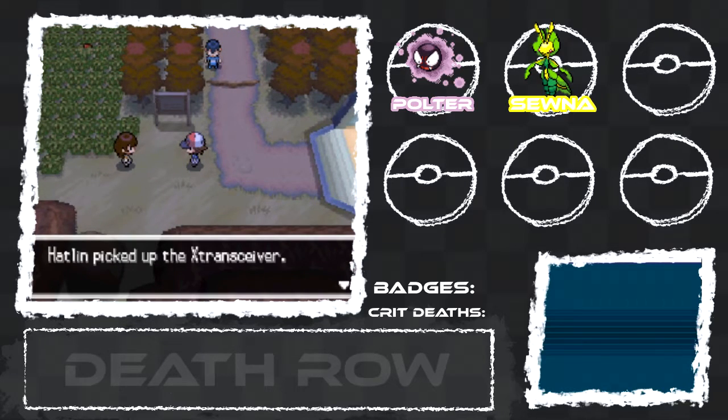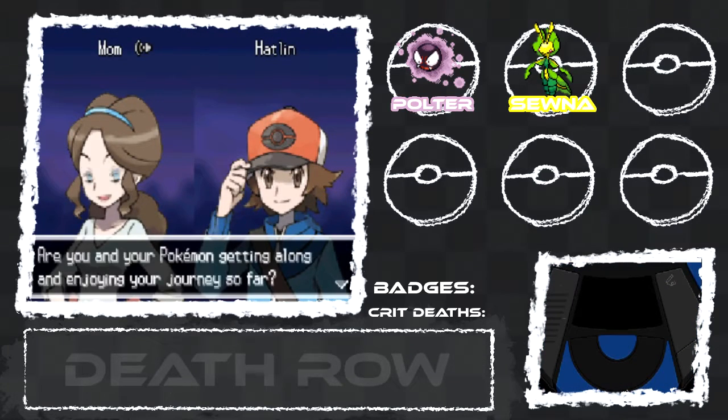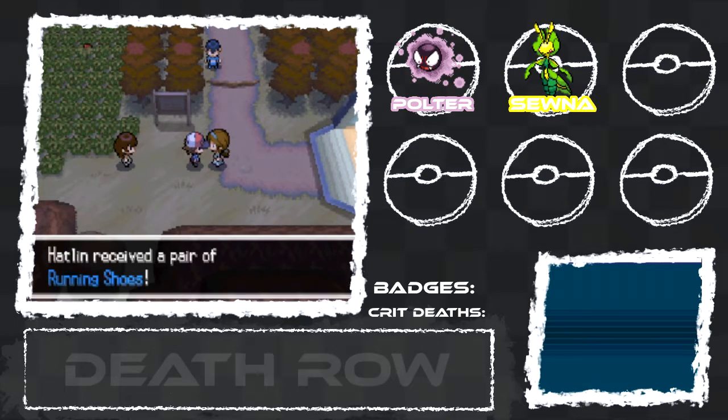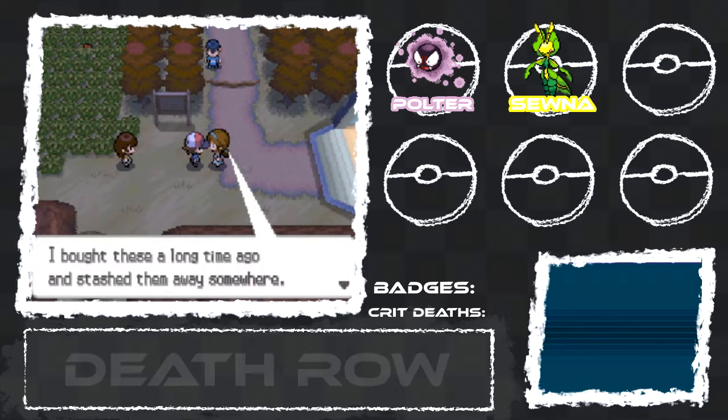My mom calls and says look behind you. She's like, 'It's your mom — how are things doing? Are you and your Pokemon getting along?' I'm like, 'Mom, you're breaking up, you sound weird.' And she's like, 'No I don't, I'm right here.' And we get some shoes — hell yeah dude, we can finally move faster. Hold the B button. Mom, what are you talking about? There's no buttons on these shoes.